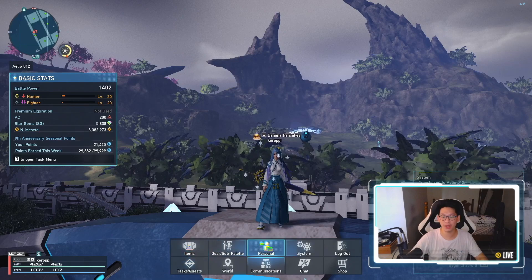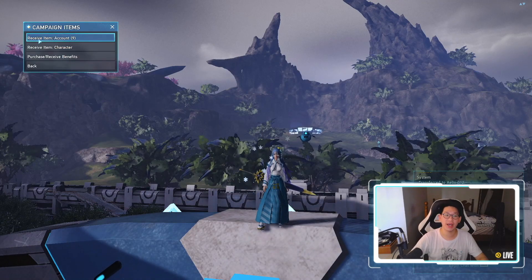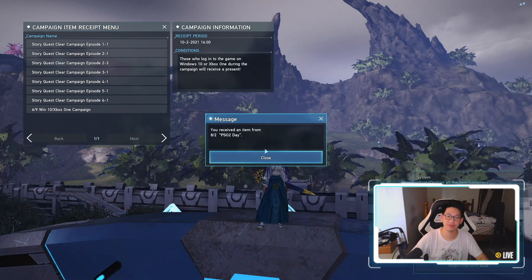Alright, so the very first thing when you log in, we are going to go to our systems, go to get campaign items, and receive items on account. And right here, PSO2 Day — 44 star gems right off the bat. Free.